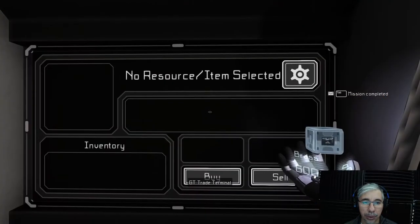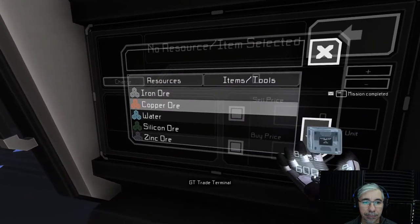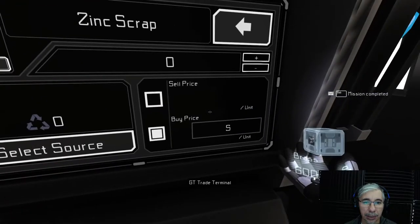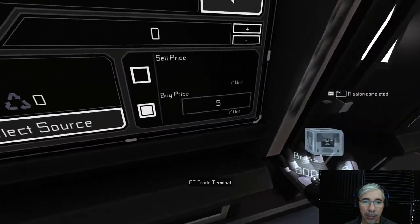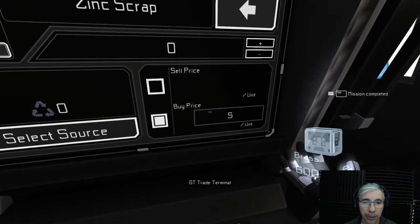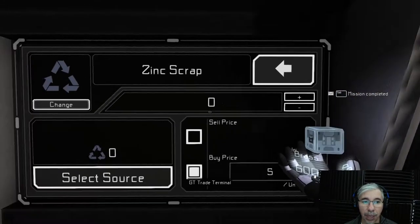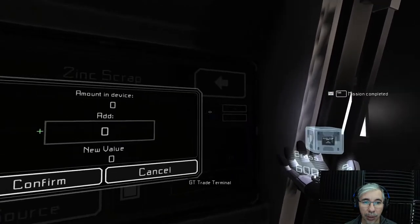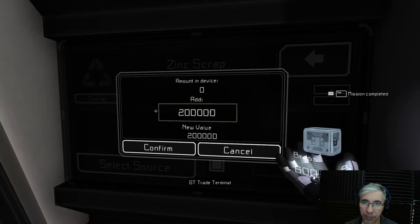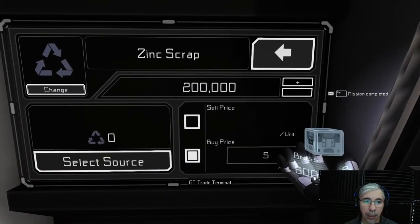I'll set up a new terminal so you can see the process. I want to buy zinc scrap now — I'm buying it. It automatically sets a price; I imagine this price is calculated based on what prices are in the system. You can change it. I would have to add money here, otherwise the demand will be zero. I'll add 200,000 — a similar value to what I got from the skrill biomatter — so the account is balanced.